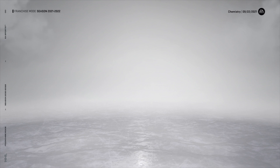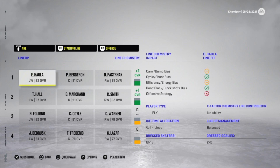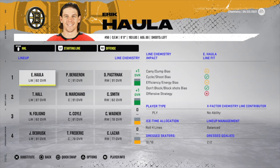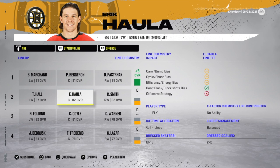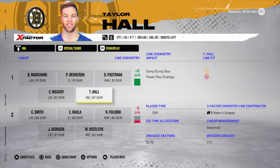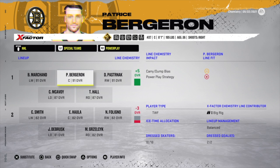When I remove Eric Haula's x-factors, the line that was a plus five is now a plus one. Bergeron and Pasternak can't do all the work by themselves — Haula is dragging the line down with a line score of only one. When I put Marchand back up there, it goes back to plus five. X-factors also play a huge role for special teams; with two two-way forwards and a two-way D with a negative one line score, x-factors still give it a plus five.